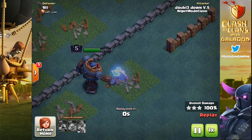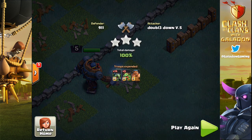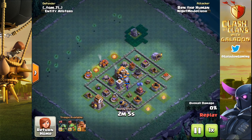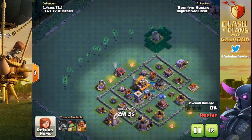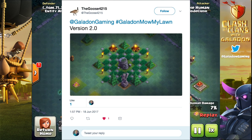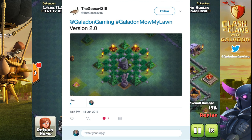Against one of the top players in the world — 9-1-1, somebody's calling 9-1-1 because Double Down got the triple! Next up, check this one out. This just happens to be a replay with some creative grass — well, the guy cleared everything but the grass off of his base. Pretty cool! Bend the Human from Night Mode Clash is going in with a mass air attack.